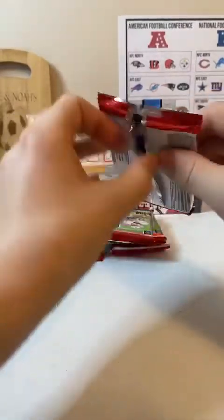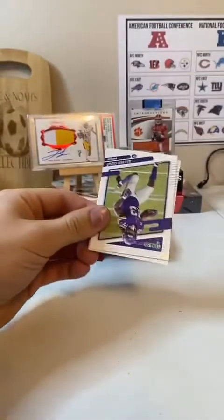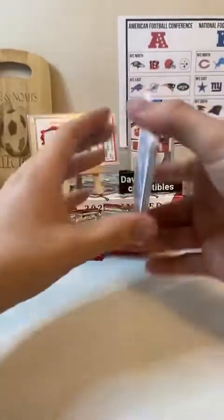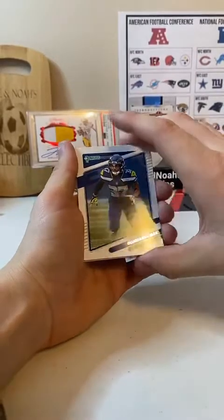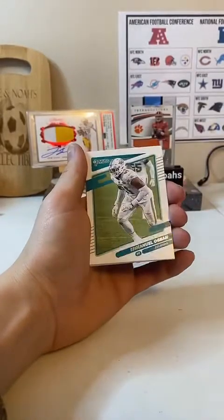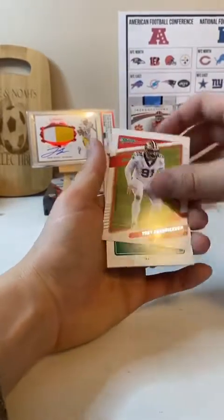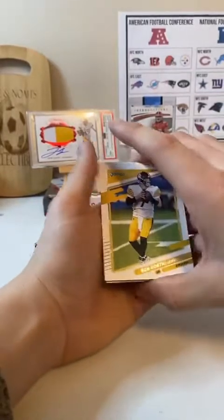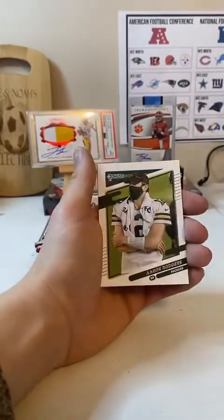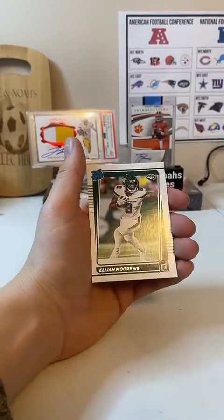Trying to see if this one feels thick for the patch. We got Dalvin Cook. Quondre Diggs. Emmanuel Ogba. Trey Hendrickson. We got backwards cards again. Big Ben. Aaron Rodgers. And Terry Bradshaw. And Elijah Moore rated rookie.